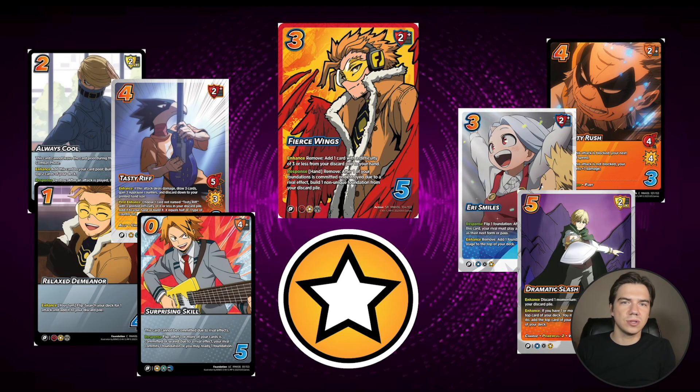Now let's go to the good symbol, because the good symbol got even more cool support than the air symbol. Once again, we're seeing Velocity Rush, Aerie Smiles, and Dramatic Slash — all of these share the good symbol. But now we're getting Fierce Wings, and this is so powerful in Jiro. I'm kind of surprised this has Hawk's face on it instead of Jiro's.